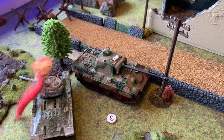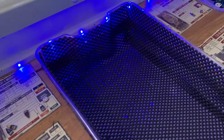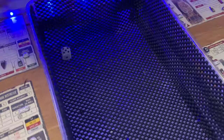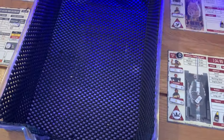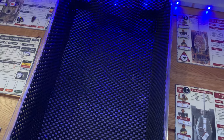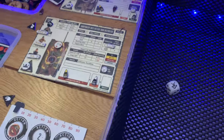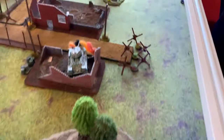Then the Panther advanced forward and needed to slam his round in — a force load — passing the skill check so he gets a round straight into the breech. The ML is also loading an AP. The Hetzer failed but avoided a calamity — because it's a medium weapon it stays in the loader's hands rather than dropping or bundling.